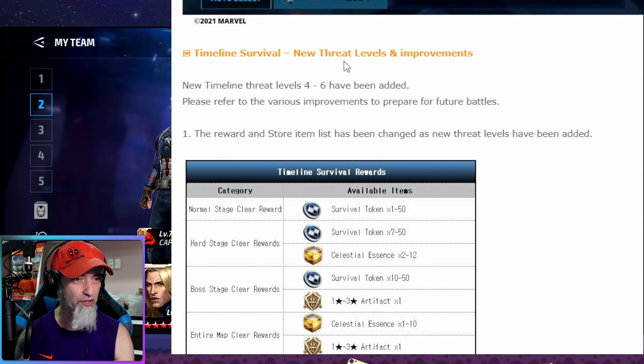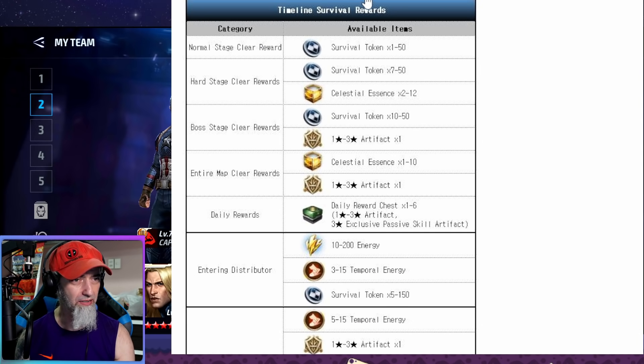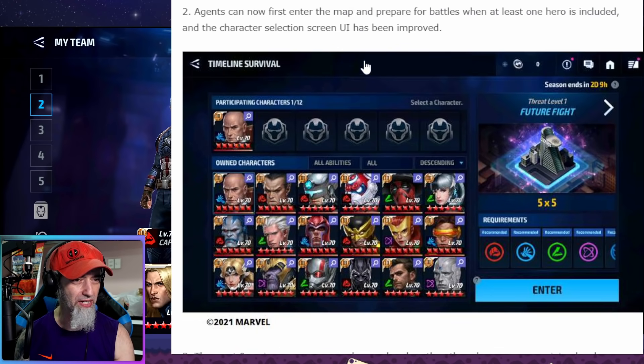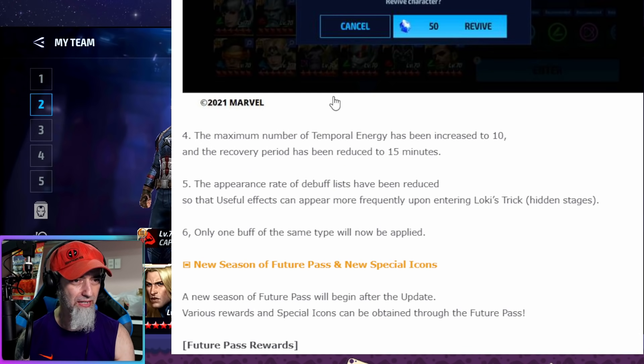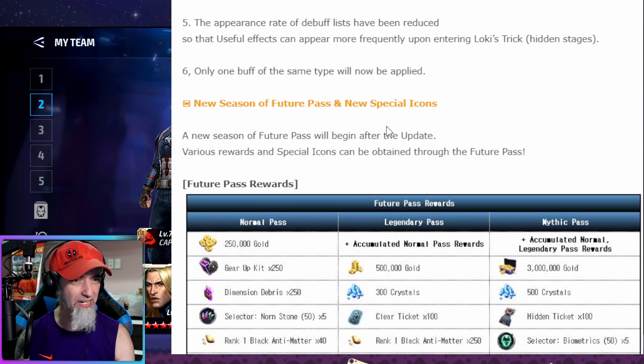For timeline survival, new threat levels four through six have been added, though it's still mostly the same autoplay content. The maximum temporal energy has been increased to 10, and the recovery period has been reduced to 15 minutes — much better than one hour, which was absolutely ridiculous. The appearance rate of debuff lists has been reduced so that useful effects appear more frequently upon entering.